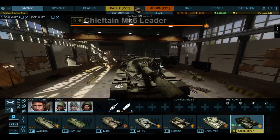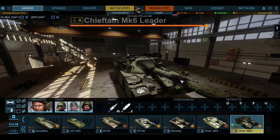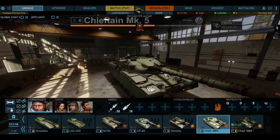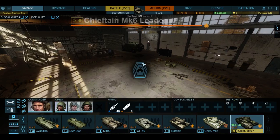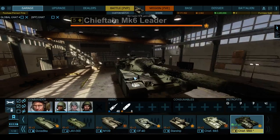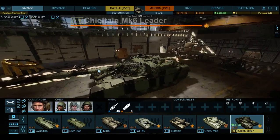So today we'll do the tank review of the Chaffin MK6. Like its predecessor the MK5 - not much difference, but at the same time there's a huge difference. Same turret, same body, but this one has camo - the camo net on top.